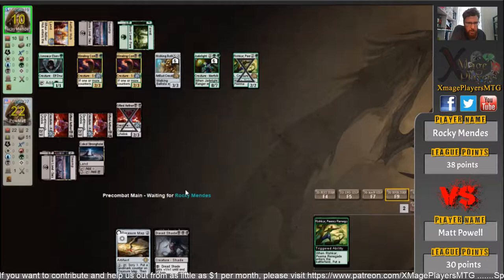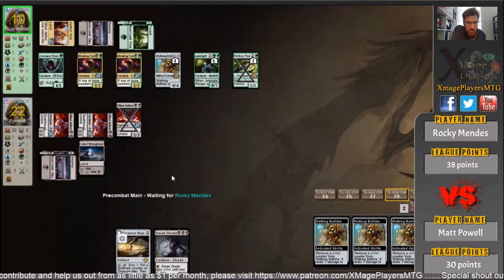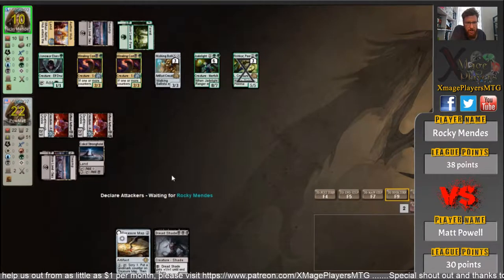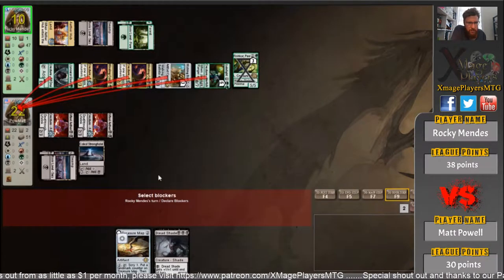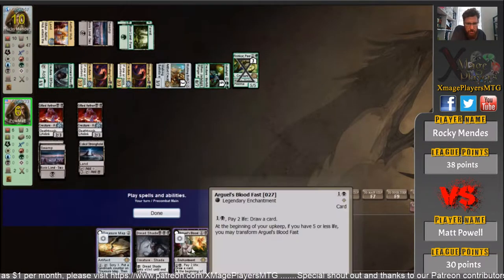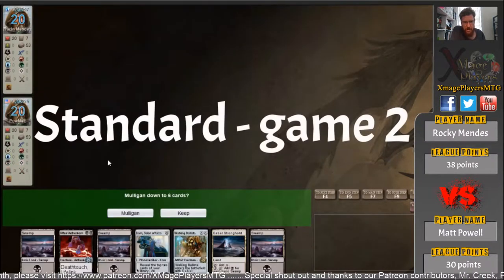Then he's got 8, 10, 12 — 12 damage coming across. Actually more than that: 16 damage, so Matt Powell is down to 6 just like that. BAM. This is super awkward — he's seen enough, we're going to game 2.